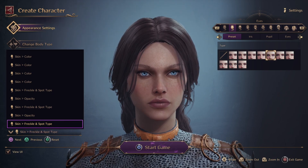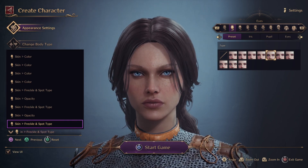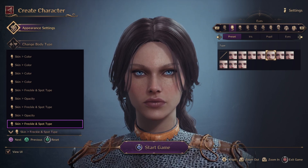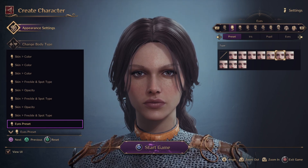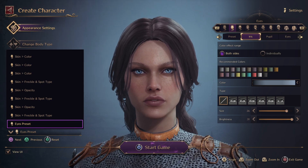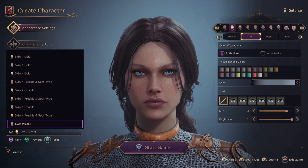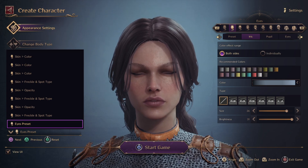This speaks to me — I don't know the shape of her eye, or it's like more seductive in a way. Let's go to Iris. So you have the same option you saw in the preset — you could give her colors, and you could color both eyes or one eye.